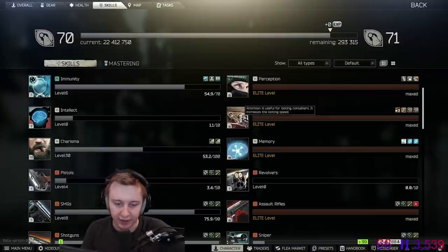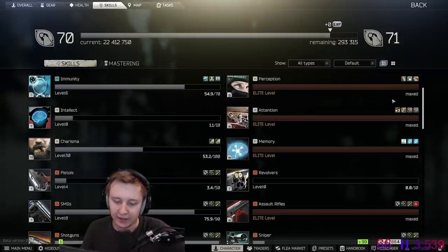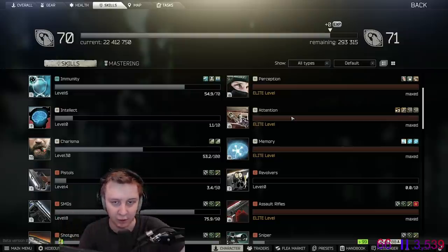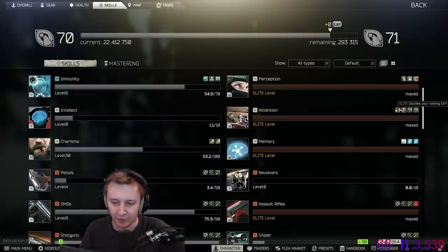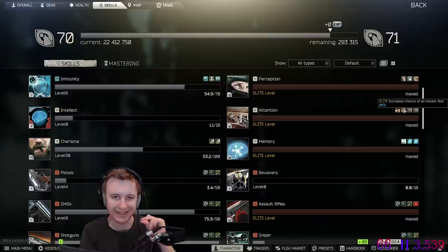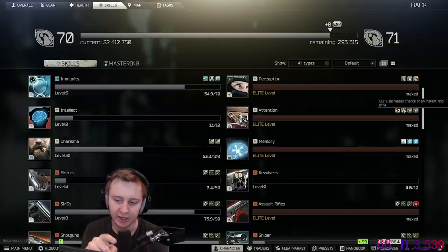One of my favorite skills is attention. You level it up exactly the same as perception or search — whenever you find items. The higher the level of your attention, the faster you're going to search through different containers. On max level, there is a 50% chance of insta-finds — so when you open a backpack with like 50 items, you will click on it and instantly find all the items. If you see streamers searching and cancelling repeatedly, that's basically re-rolling that 50% chance to get an insta-search.